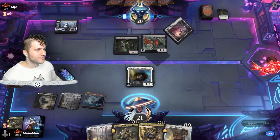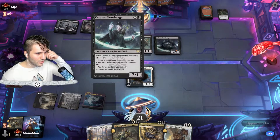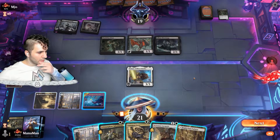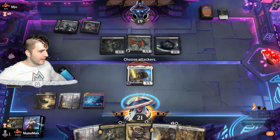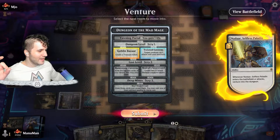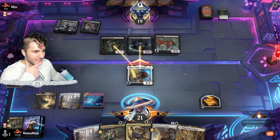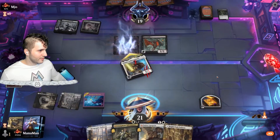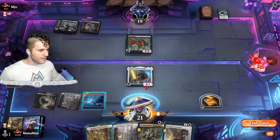Opponent plays a Field of Ruin and a Callous Blood Mage — that thing does like three different things: draw a card, lose a life. Interesting card. We have Nadaar, so let's create a treasure token and swing in to see what they do. The Blood Mage blocks and they've got the Ghast too. Let's use Vanishing Verse to save Nadaar — if we exile the Shambling Ghast now, they don't get any treasure tokens, so it just becomes a clean block, which is wonderful.